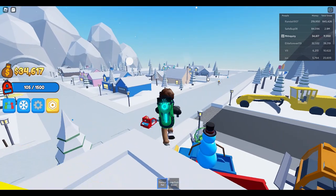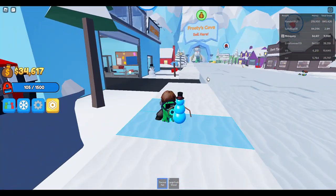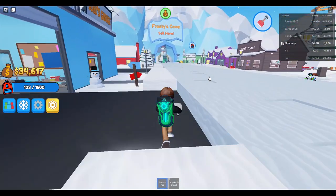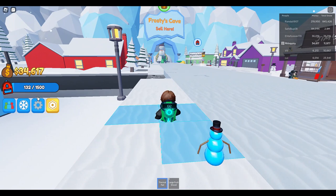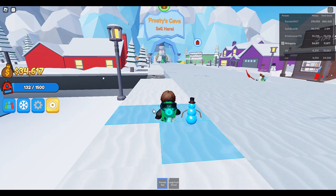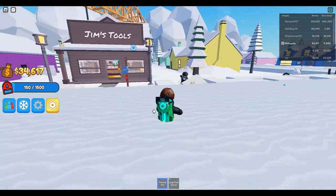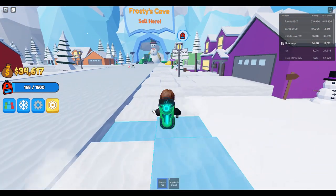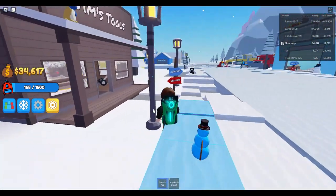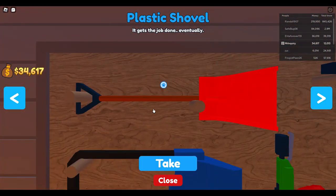I've upgraded a little bit — there are some cool pets and we're going to do a little walkthrough here. I have the heat pad which helps me melt snow as I walk around. I'm collecting snow and I can upgrade my backpack, upgrade my shovel device, and also buy more pets — including more expensive pets, though it's not quite an upgrade of your current pet.